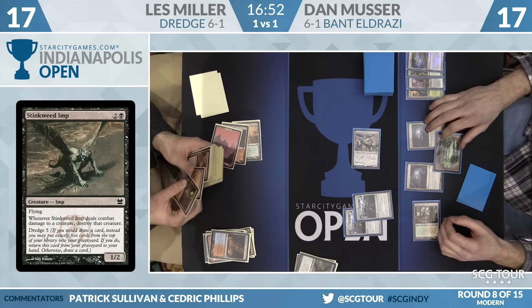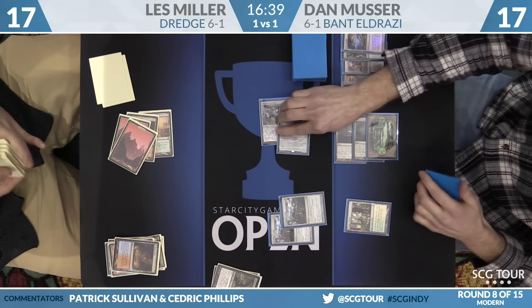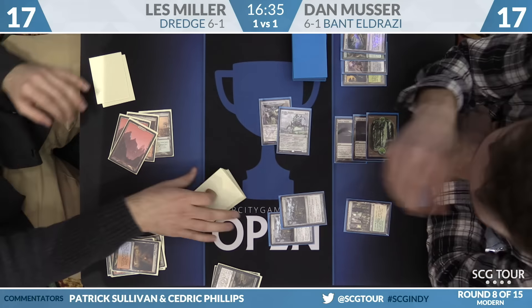Path to Exile is going to put a stop to this. Les Miller, you got any more basics over there? Decent amount of basics here — two mountains. Here's the second mountain. Musler will draw. Reality Smasher is going to really turn the heat up on this game. Great draw. Musler just wants to speed up the clock and get this game over with. The clock has gone from five turns to two.